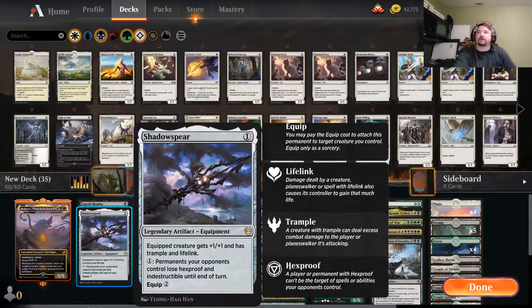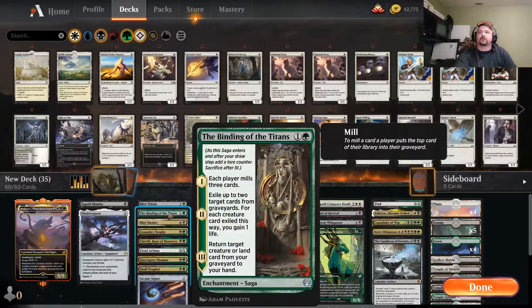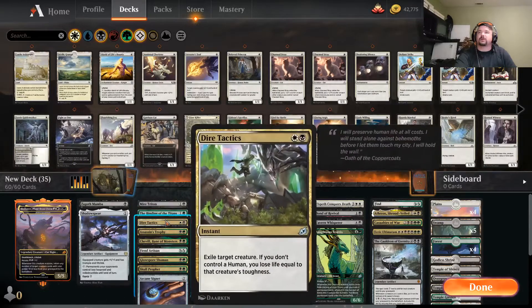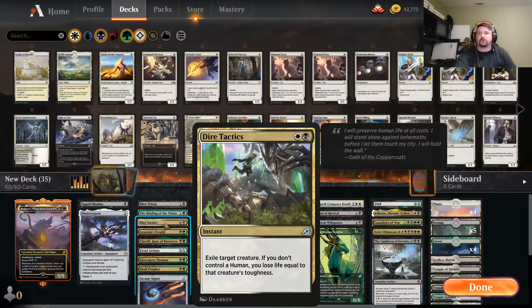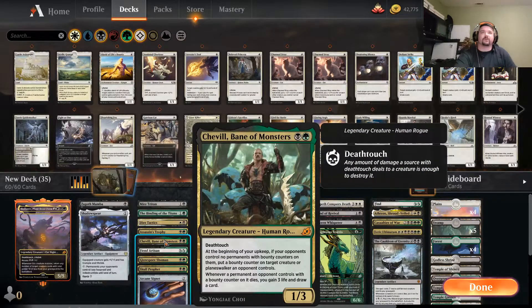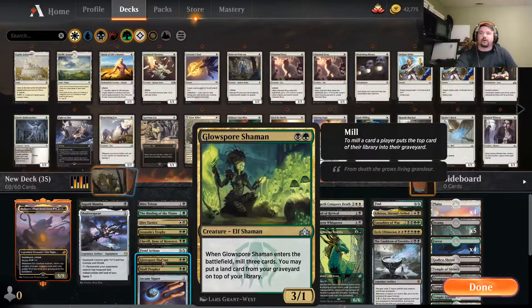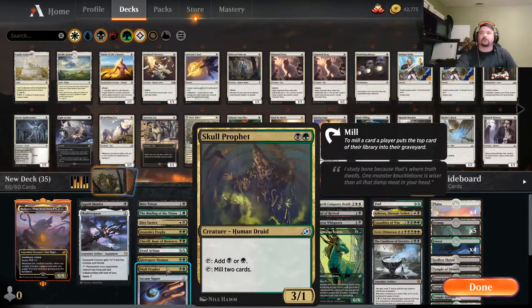So that guy is just a value town. Then we got Shadow Spear, which helps with a lot of stuff. And then we got our two-drops. We're gonna go through them kind of quickly here. Dire Tactics is actually really cool. Assassin's Trophy — good removal spell. Chevelle, I've been having great luck with that guy, especially as much removal as I have in here. Fiend Artisan, super cool card. Absolutely love the art on that. Glow Spore Shaman just helps us get stuff in the bin, grabs the land out as well.